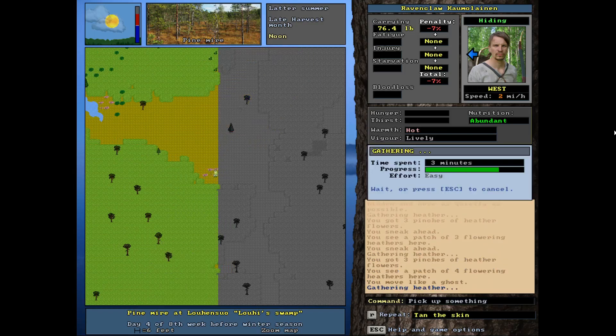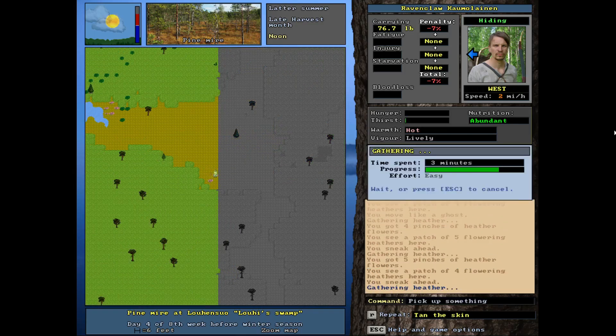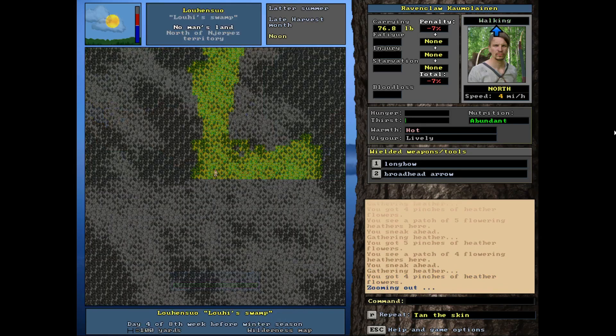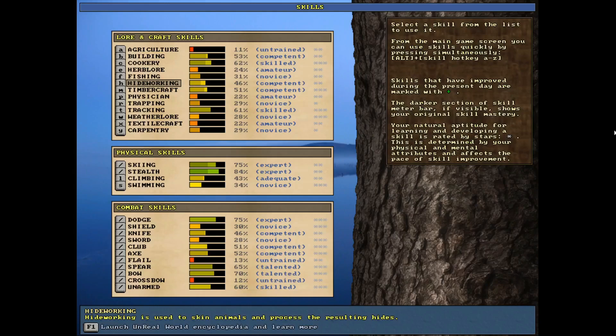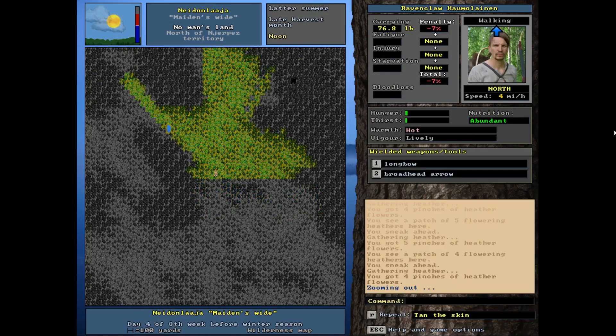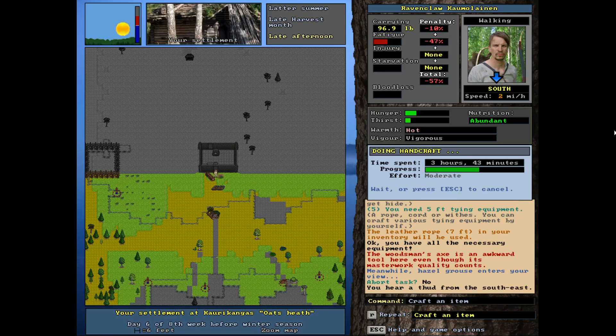He's leaving like no tracks though, so it's impossible to really follow him unless you just get lucky. I could probably stand here picking heather and he might stroll back into view, but unless it's snowy out it's nearly impossible to follow these guys. Maybe if you have an expert or grandmaster tracking skill you can do it. Our skill in tracking is actually pretty high — we're skilled — but there's still no way to track those little guys. I decided to go ahead and make some skis since I haven't had much luck in active hunting.